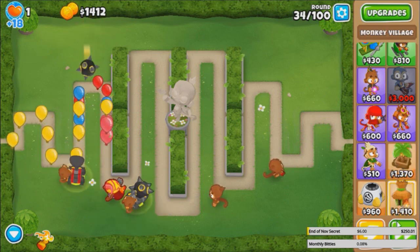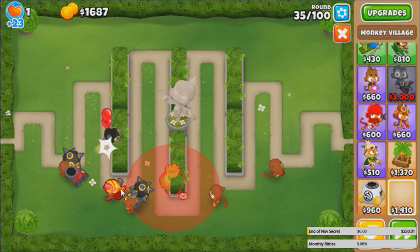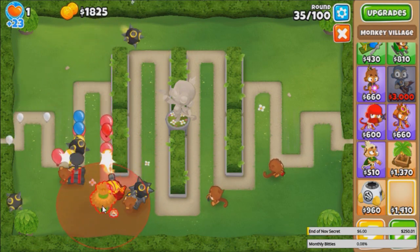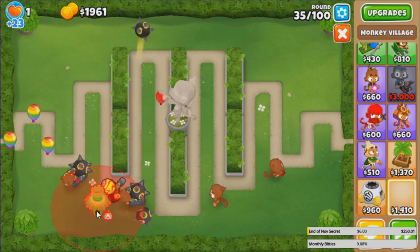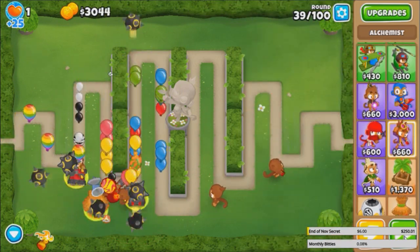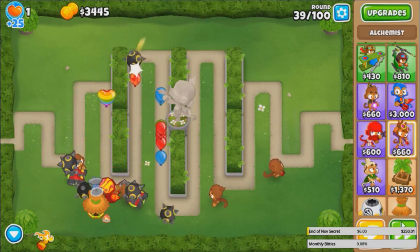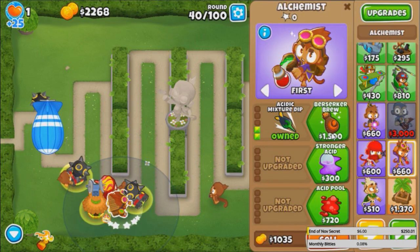The MOB is going to be an issue. However, we do have the MK that makes the spikes do 3x damage to MOBs, so that'll help a little bit. It's time — we're going to start buffing the Juggernaut now. I'm going to drop a 3-0-0 Alchemist when round 40 starts and we'll see how much damage it does. It's gonna be hard to break the ZMG layer.